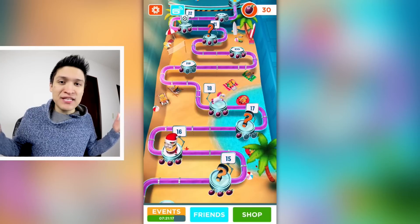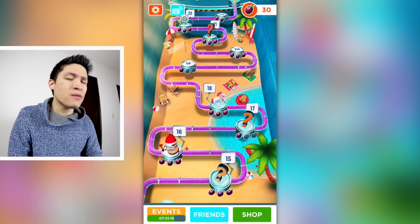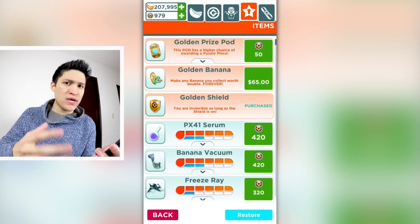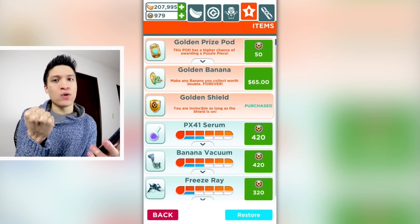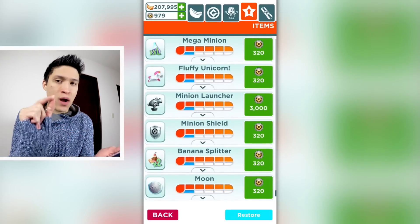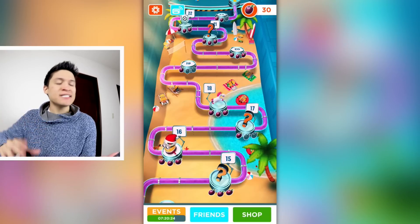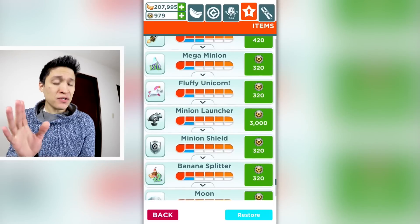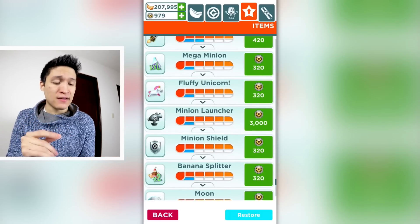Hey guys, how's it going? Welcome back to DavidPlays, my name is David, and today we're playing Despicable Me Minion Rush again. If you remember, last time we played we really increased the power of our power-ups. As you can see, every single one of our power-ups now has at least one blue line, which means I managed to increase my high score very easily, especially thanks to that super expensive minion launcher.